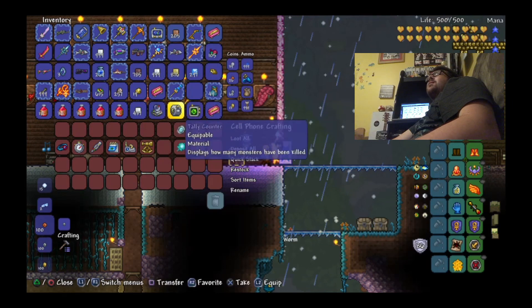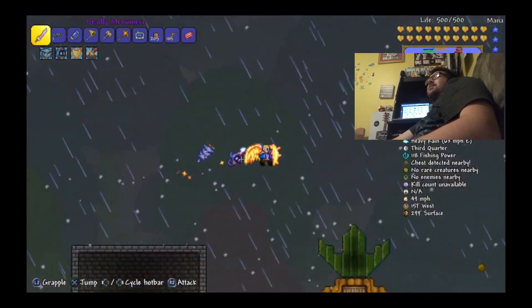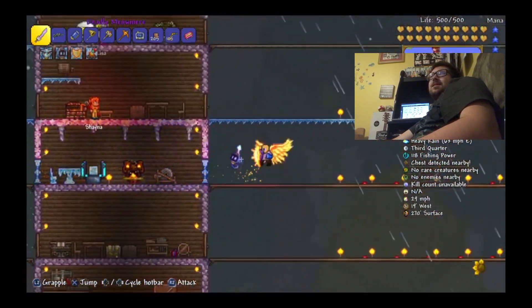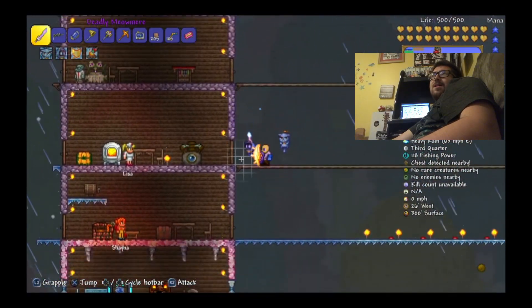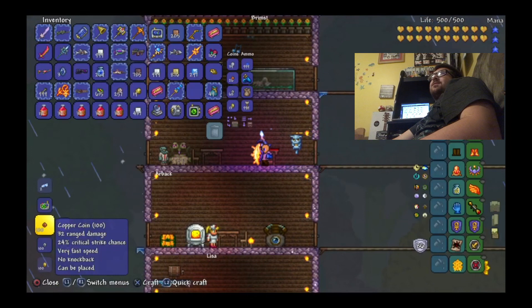Once you combine the radar, the lifeform analyzer, and the tally counter together, you'll be able to find rare creatures, display how many monsters have been killed, and detect enemies around you. If you're basically depending on making a lot of banners for different enemies, the tally counter most definitely is a must — if you don't have it, it's going to be hard to keep track of all those enemies.